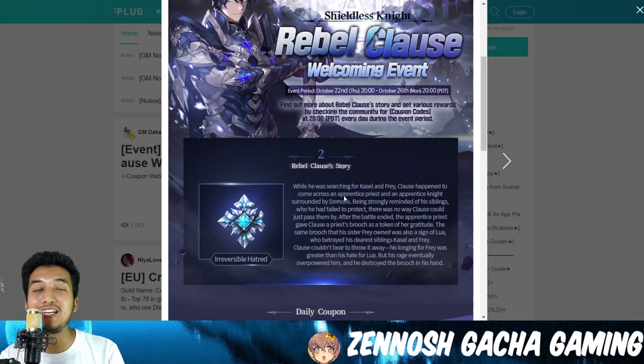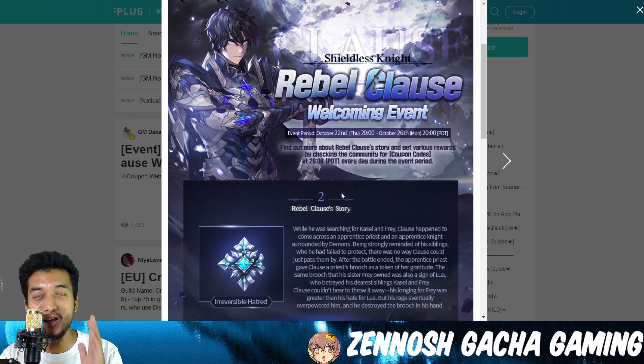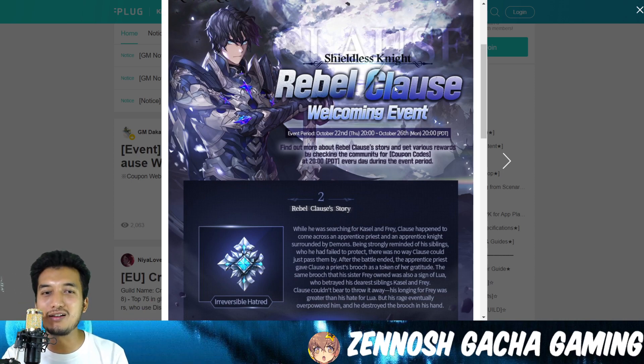Why did this handsome character actually change sides? He went from the positive side to the negative side — or whatever it is — because it just says 'the Rebel Clause.' It seems he has something to do with the castle and the fray — I think Dark Lord Caslaw and the Fallen Fray. Yes, the story is unwinding, ladies and gentlemen!